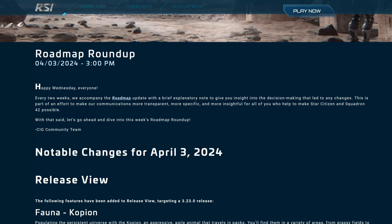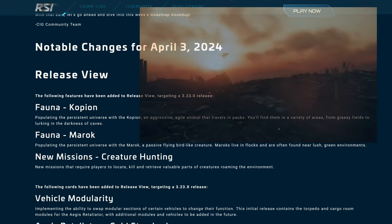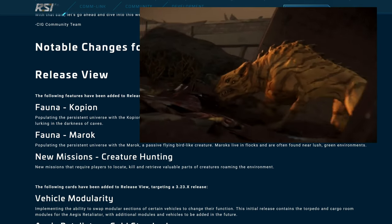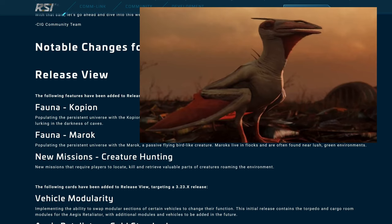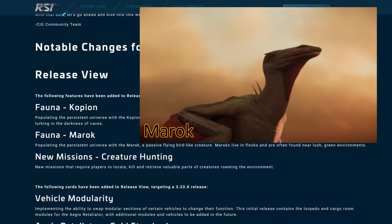Hello everyone. Today CRG released Roadmap Roundup with some very interesting things. First we have Fauna — Copion and Marrock — nothing special here. New missions that require players to locate, kill, and retrieve valuable parts of creatures roaming the environment.